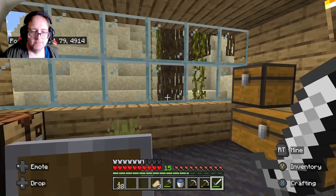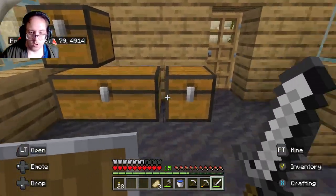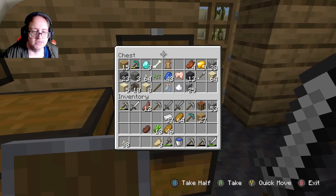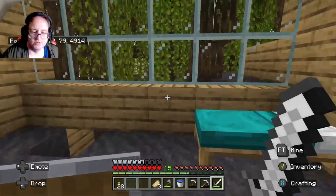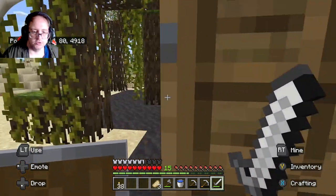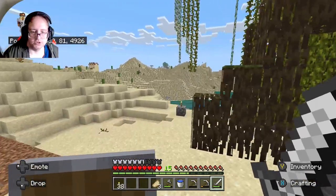Good day guys, welcome back. We are still at the swamp and I've got one key thing I want to do today — get my enchantment table stuff sorted out. To do that I need lava, a lava pool. To do that I need to go to a cave and find one, so our destination is going to be over there.